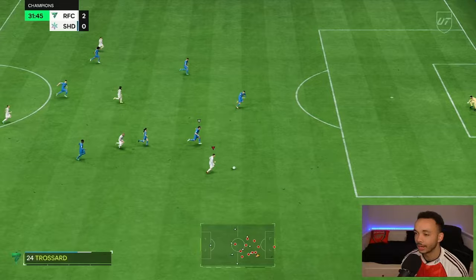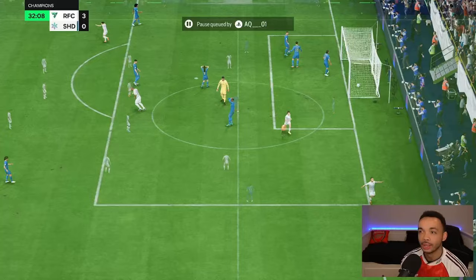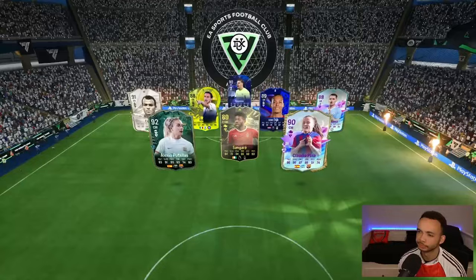Nice pass through again - her passing has been really good so far. Trossard on the right hand side - can we score? Tight angle, doesn't matter, he's drilled it in. Three nil, game over, we're tearing people apart. Opponent disconnected and he's gone.